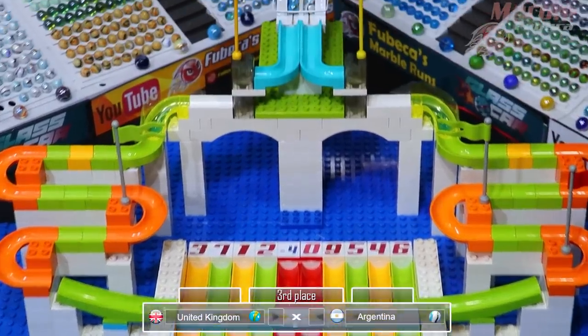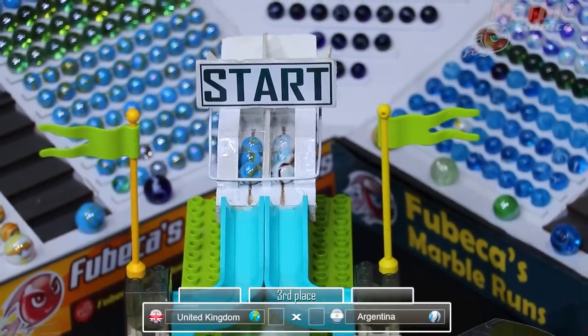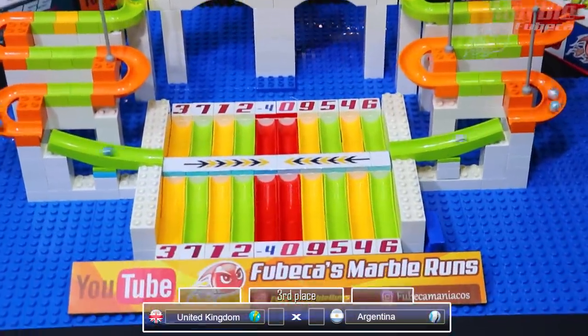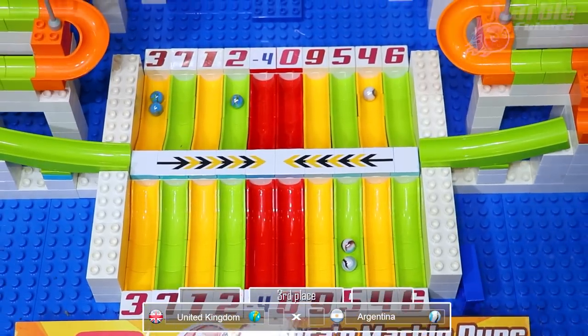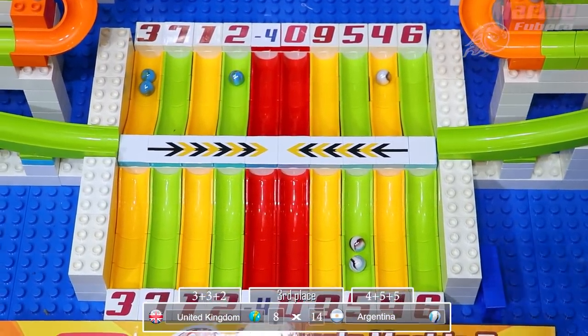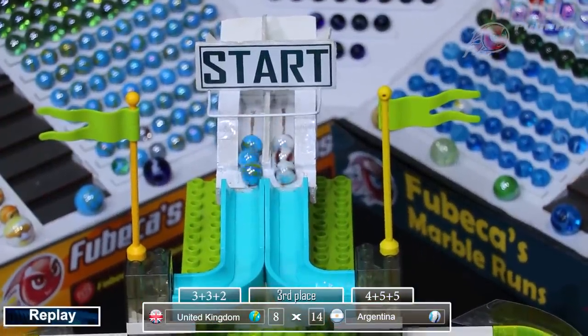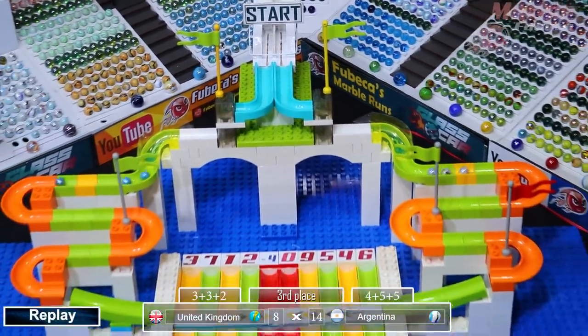Now for the third place match: Argentina versus the UK. Argentina in the white, United Kingdom in the blue. Two fives and a four for Argentina, two threes and a two for the United Kingdom. Argentina gets 14, United Kingdom only gets eight. So Argentina will be able to sit on the podium and the United Kingdom will get fourth place in this tournament.